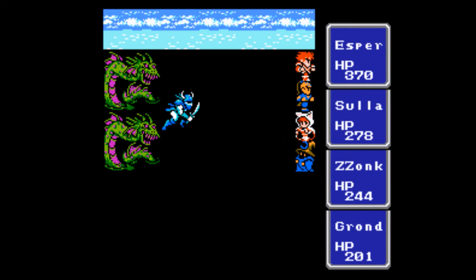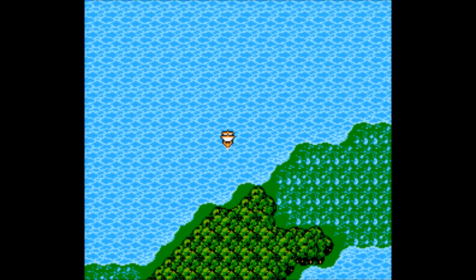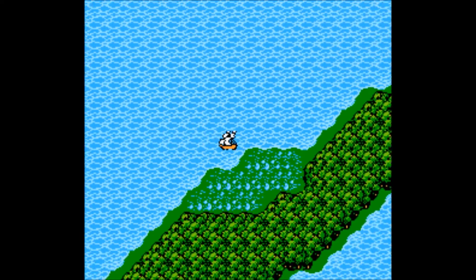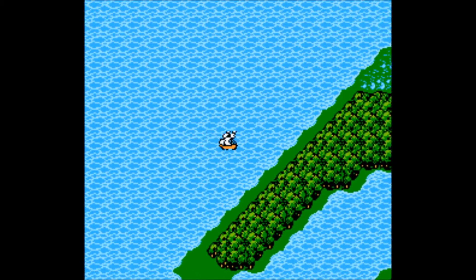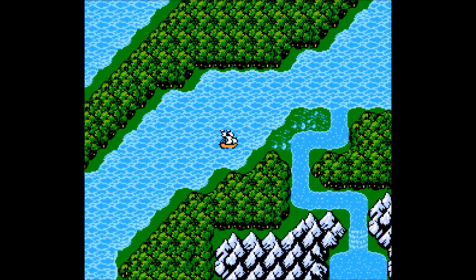The only other thing you could possibly count as a side quest might be bringing the Adamant back to the dwarf cave to have him make the Excalibur for you, though I'm still not sure if you can count that as a side quest.